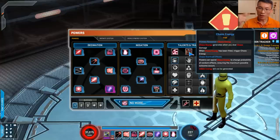If you read the first line and last line, the first line says chaos energy is generated when you deal chaos damage, and the last line says chaos energy will not be generated. So do I generate or not? The answer is that when you deal damage it generates, but it will not auto-regenerate on its own — unlike some spirit resources that have passive regeneration. The wording is just very poor in this game.